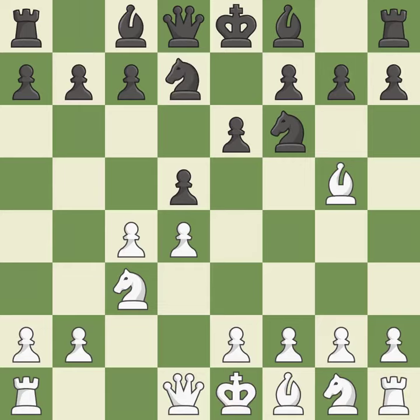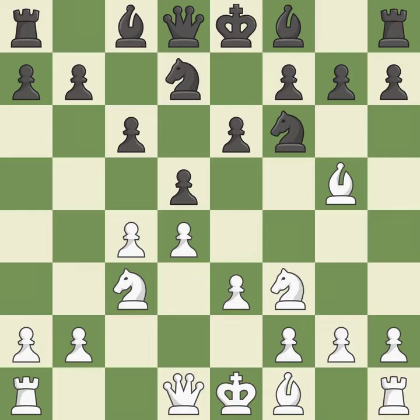Nbd7 develops the knight toward the center and defends the knight on f6. e3 supports the d4 pawn and allows the light-squared bishop to develop. When c6 is played, the d5 pawn is supported and the queen can grow on the queenside. Nf3 develops the knight toward the center, defends the pawn on d4, and controls the e5 square — it is the last book move. This pins the other side's knight to the king, rendering it immobile.